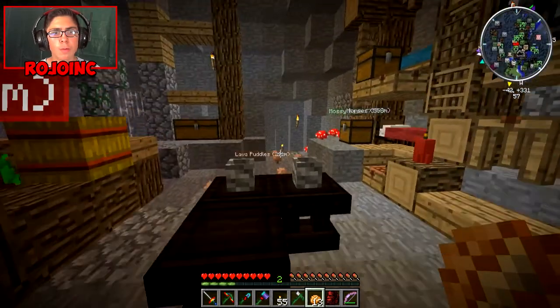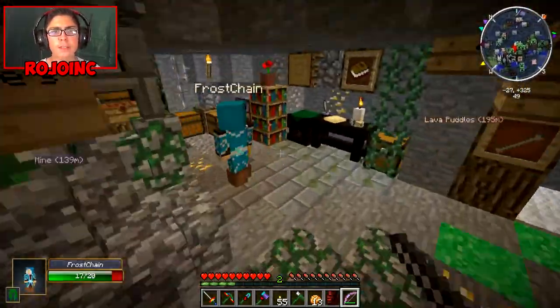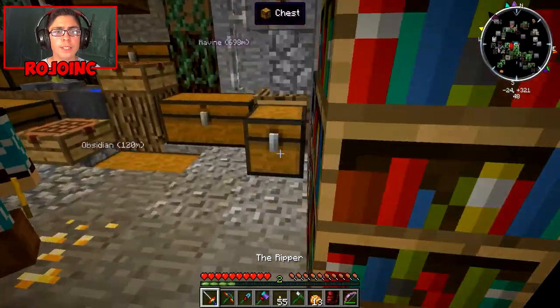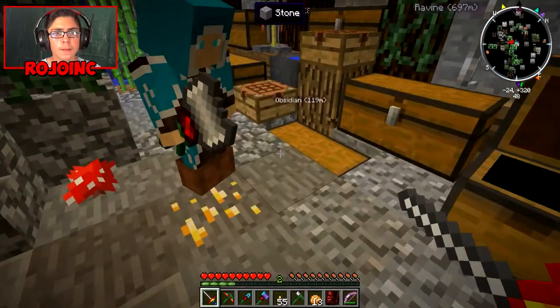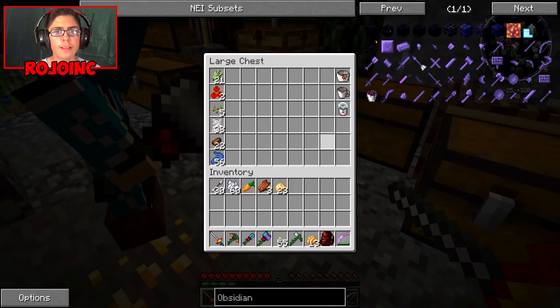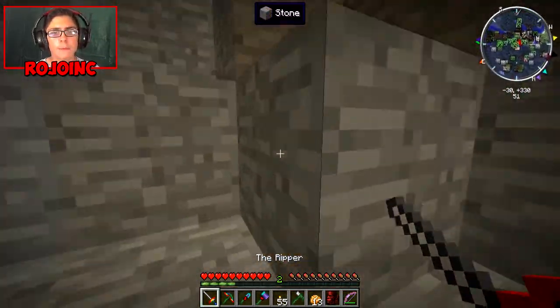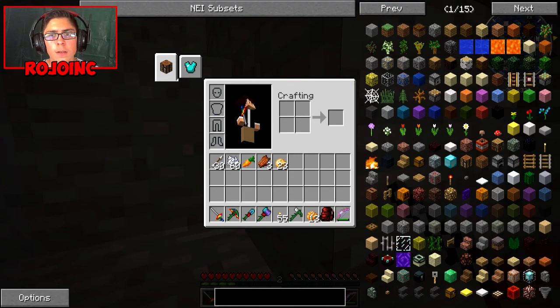Hey guys, it's Rojoink and we're back with another episode of Chroma Craft. Fading Echo is having some problems trying to log in, so we're trying to fix that at the moment. Thomium is making coffee with the coffee grinder — gotta make coffee. We have to get more into the Food Plus stuff.